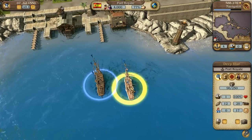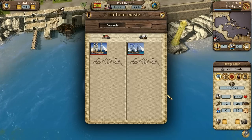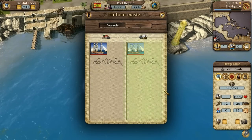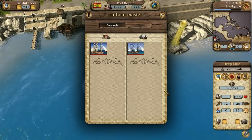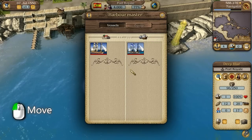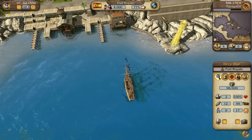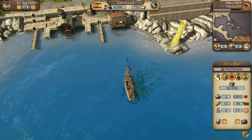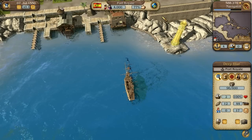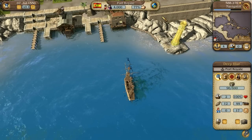Then you can enter the harbour master's office. Here the harbour is displayed on the left with the selected convoy on the right. You can now add the ship to the convoy by selecting it on the left. The free ship is now gone from the harbour as only the largest ship in a convoy is shown. Your convoy now has two ships, and the cargo space and number of cannons have increased accordingly.